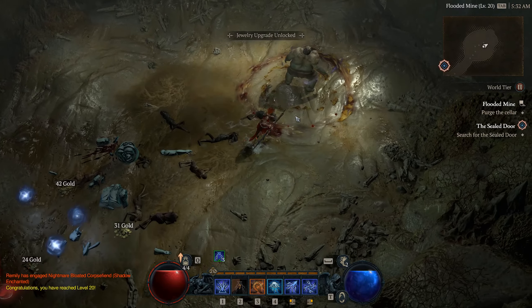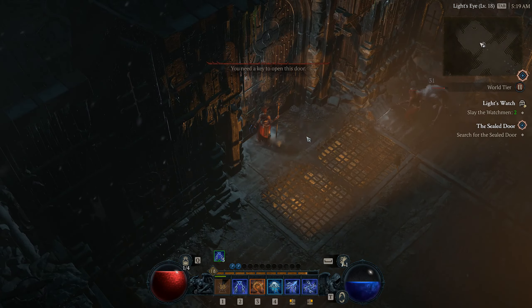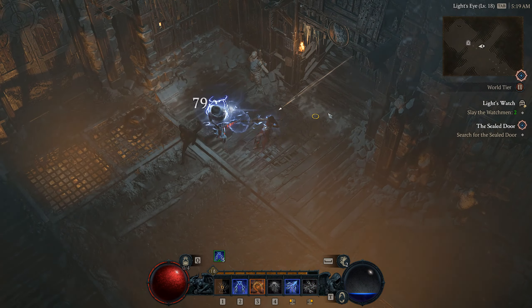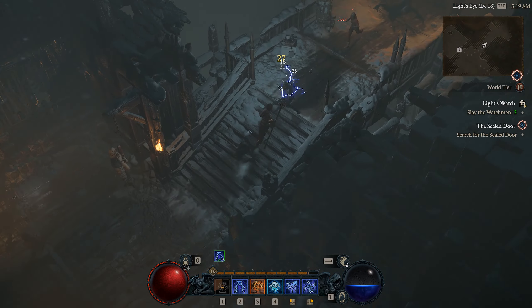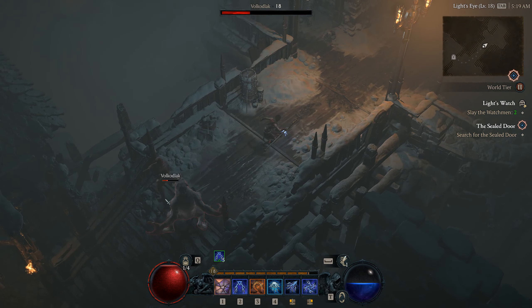The lightning sorcerer build has very good AoE and is one of the fastest clearing specs, especially now with the nerfed necromancer. It one-shots most groups of enemies, but it can be mana hungry early on and is a bit harder to solo bosses and elites, though lightning bounces back from you to enemies so it's fine.